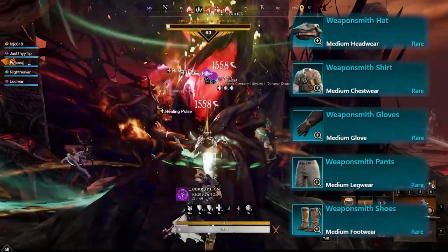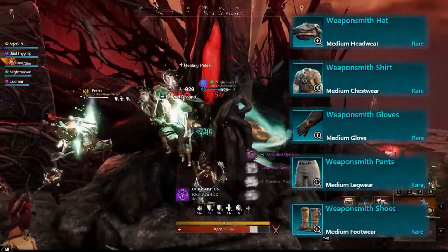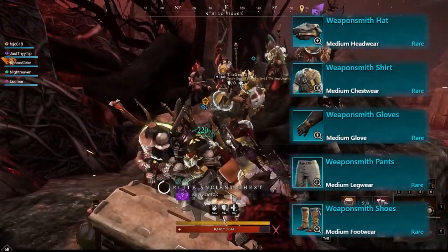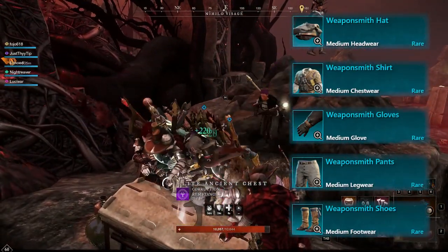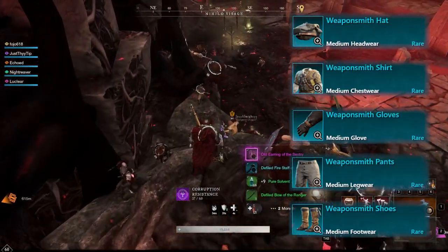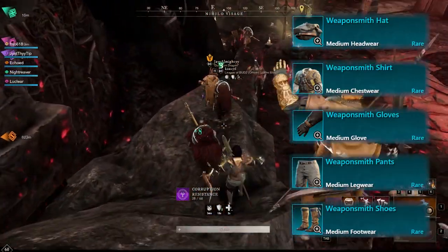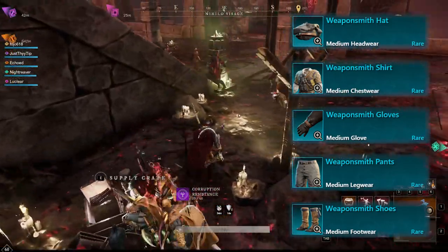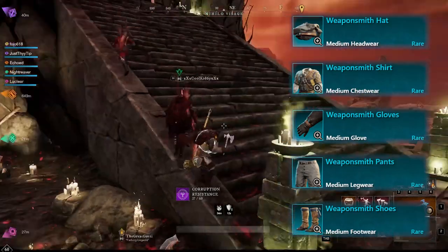The Weaponsmith set is going to give you a plus 10 to Weaponsmith crafted item quality if you're wearing all the pieces, and doing so will help you get to the point where you can craft 590 to 600 level gear when Weaponsmithing. This can be very profitable and very useful for getting the best gear you want, and for selling some of it to make money.